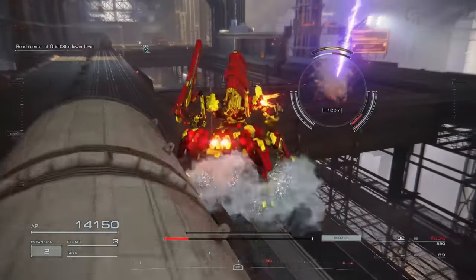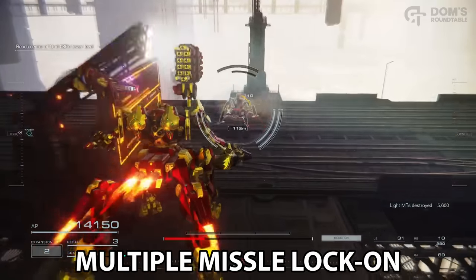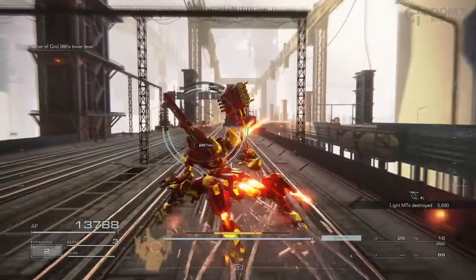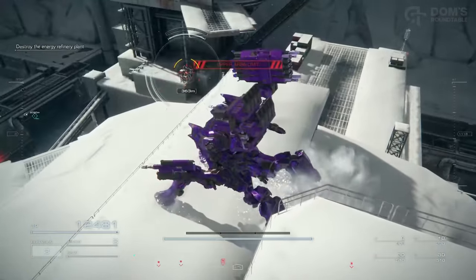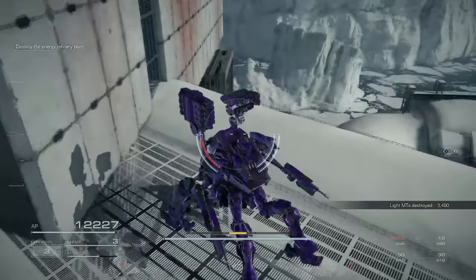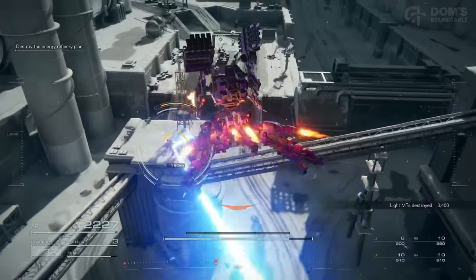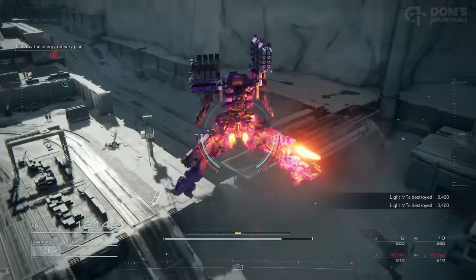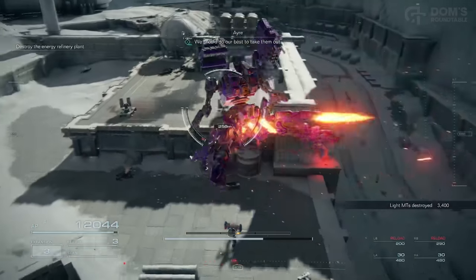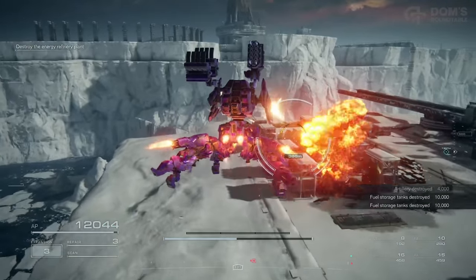Once you know how to effectively use multi-lock, you will be obliterating waves of smaller enemies with literally the press of one button. Two last important things about missile lock-on: you can lock on with multiple missile packs at a time. By end game you could have a missile launcher in all four weapon slots, hold L1, L2, R1, and R2 simultaneously, and rain hell on enemies. For small groups it's glorious, but for bigger enemies and especially bosses it's very inefficient, so I don't advise using that as your main build.